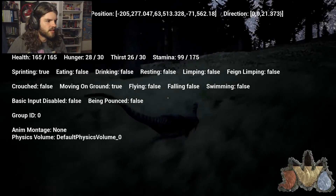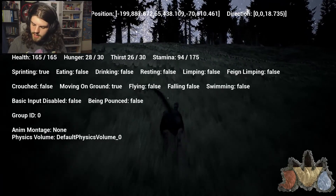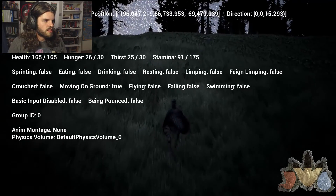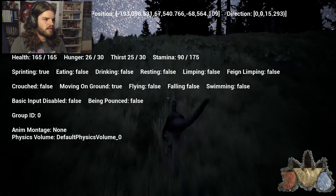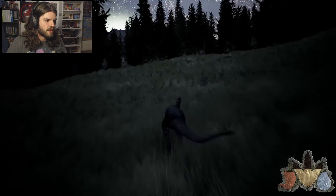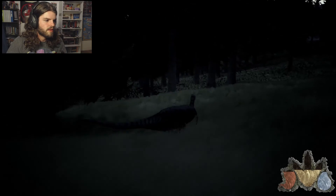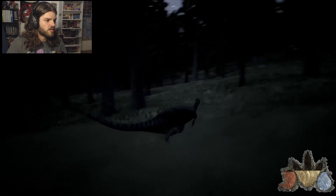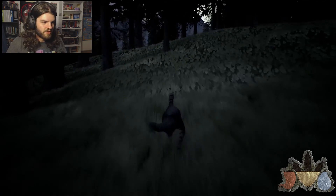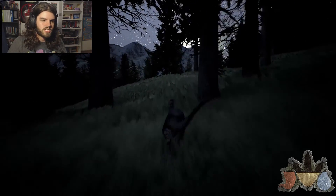We have to survive for a while with this guy, so let's figure out where we are. We're at 204, 64. The closest lake is Center Lake, roughly this way. We'll continue towards that one — it's unfortunately a big carnival area being the center of the map.